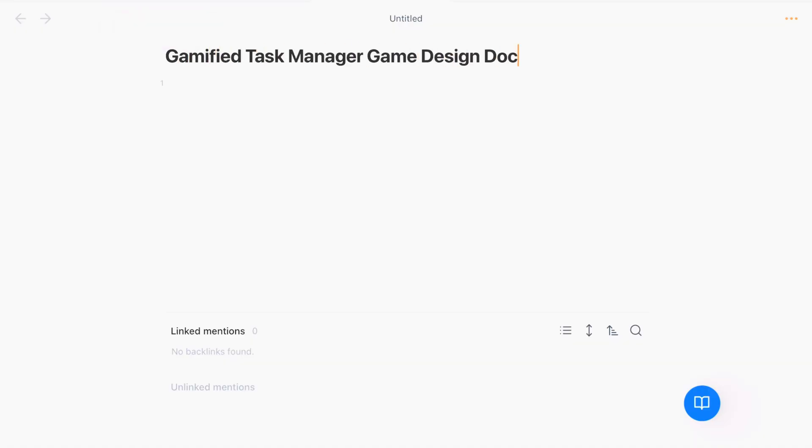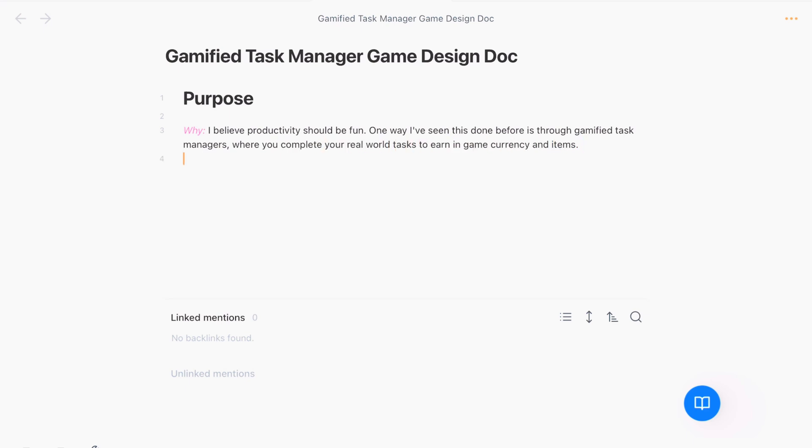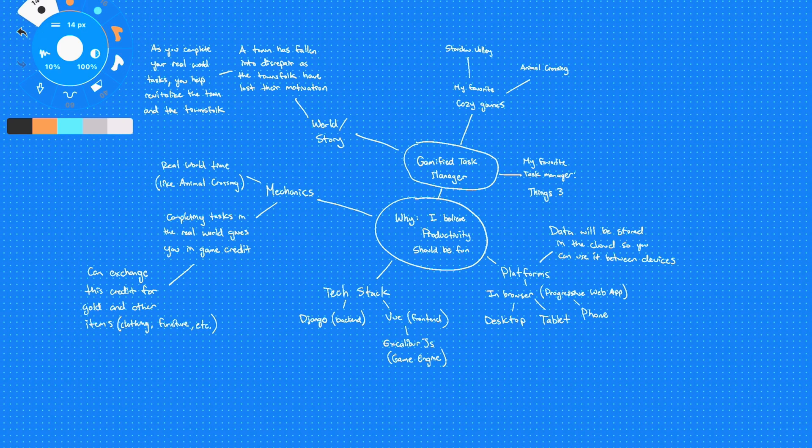Now let's say you're using your game design document to pitch your idea to a publisher. They may want to see a more formal, linear game design document. In that case, just take your mind map type of game design document and write it out in a linear fashion. Maybe include some of the sketches you did so that can help the publisher better visualize what you're trying to build. If this doc is just for you or your team, go ahead and just keep it in this rough, mind mapped style. The important thing is that you have a place where your ideas are written down and you know where you're headed. Now that you have a game design document, you can use it to help organize your project and create specific tasks for you to complete. You can see how I organize my solo dev projects in this video here.